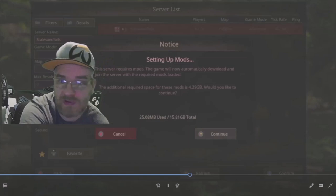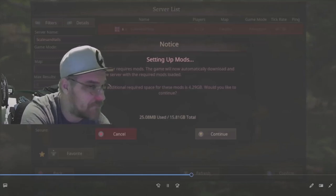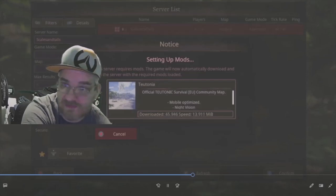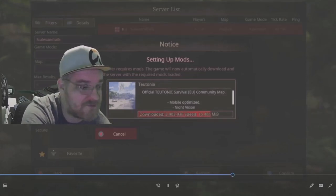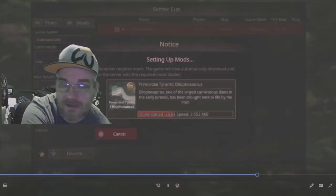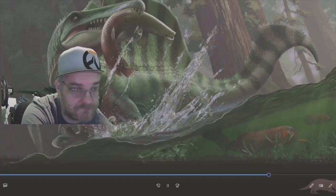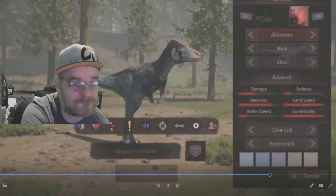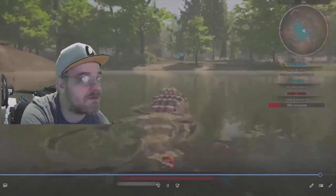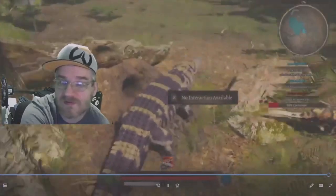We just showed up — click on that server and it'll tell you that you have mods that need to be downloaded in order to play. Go ahead and say yes, install the mod, and let that run. We'll fast forward through it. Once it's fully installed and downloaded, the game will start up and you're ready to go create your dinosaur.